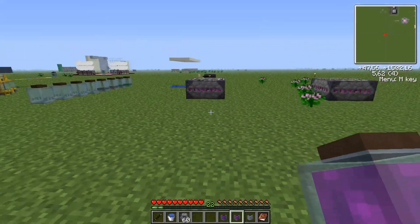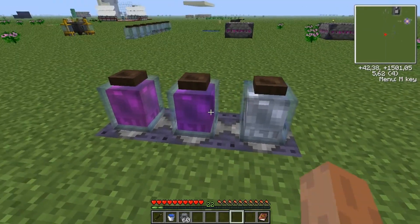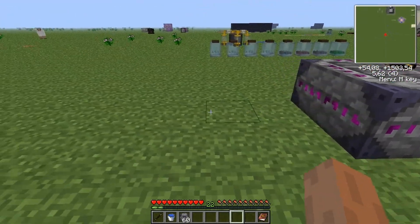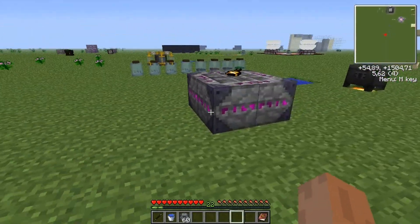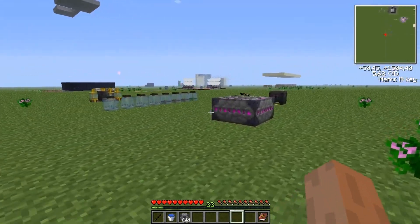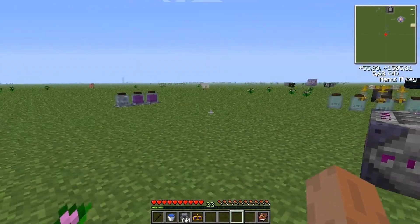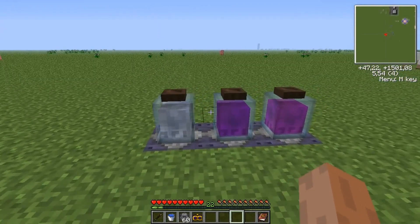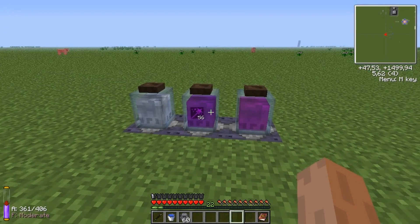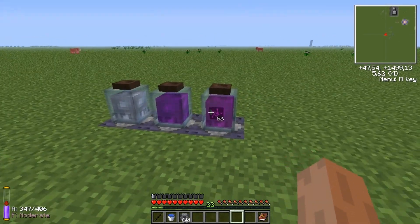There is one way to get your aspects too - it is to put warded jars close by, within 12 blocks. That is the maximum range. And if I update this, we should see these particle effects. And now they are gone. As you can see here, the bottles lost some of their aspects - so now we are only at 56 in each of these instead of 64. So it is quite useful.